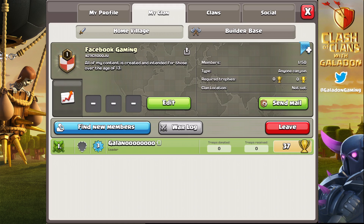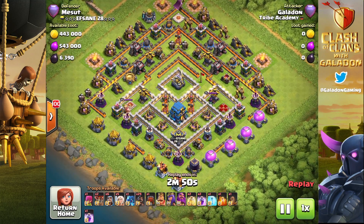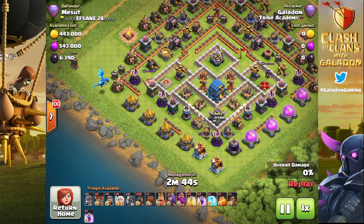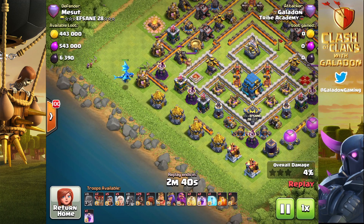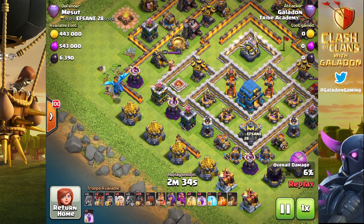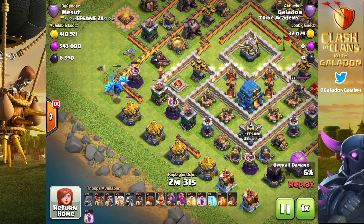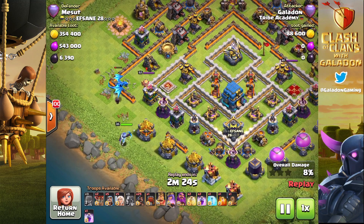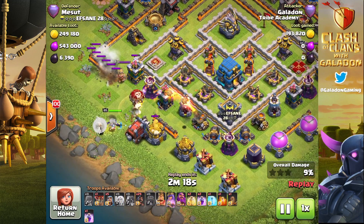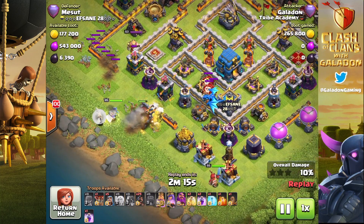One of the biggest things I'm excited for is actually one of the simplest — the increases to some troop and spell levels. My favorite attack in the world is queen charge hog rider, and now hog riders are going to level 10. We've got a new hero to help out, and healers are going up another level as well. Their heals won't work as well on troops, but they'll work better on heroes — which could really help out a queen charge. And my coconut loons — balloons — are getting another level too!